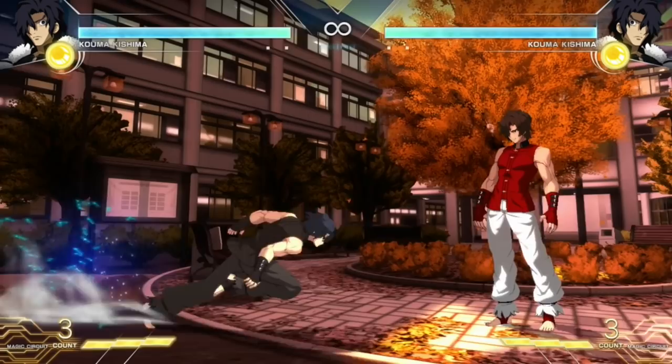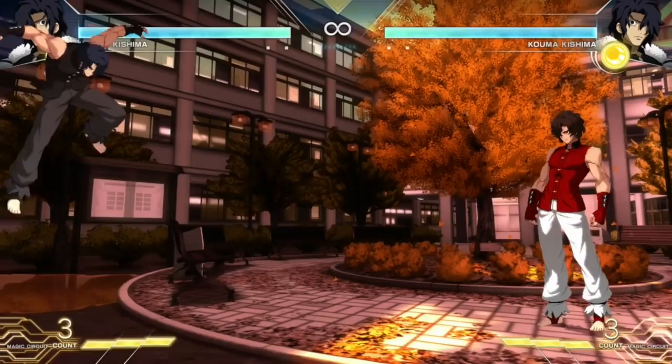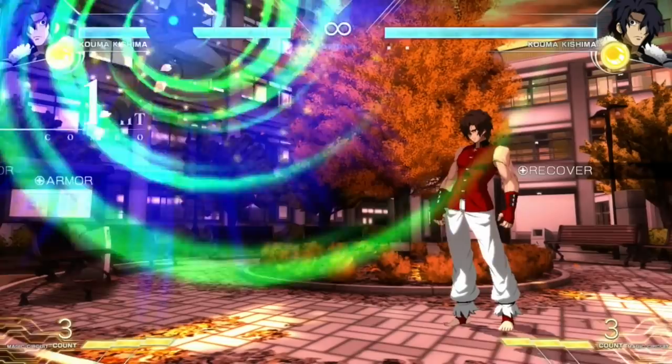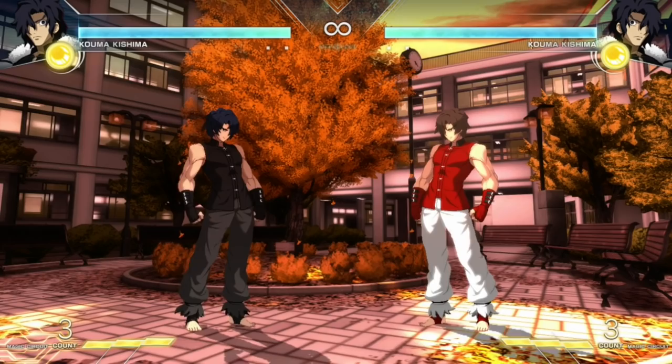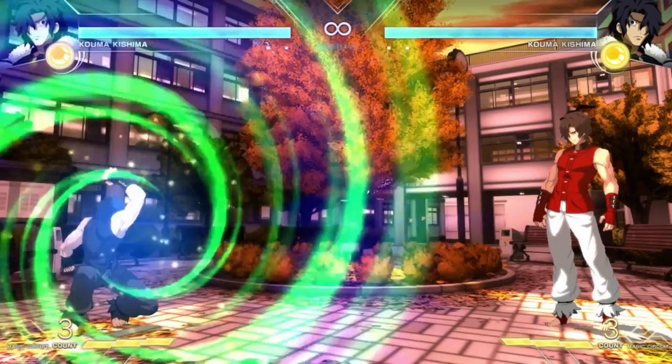Now it's time to talk about Kouma. Kouma is going to be the armor command grab character of the game. He's going to be a little bit slower on the ground than some other characters. He has pretty standard jump buttons — Jump A and Jump B are both more air-to-air approach. His JC charged up is going to have armor on it, so this is the one you'll definitely be using a lot against people both in the air and trying to hit people on the ground because of the armor. Some of his normals have armor attached to him as well — his 2C charge is going to have armor.